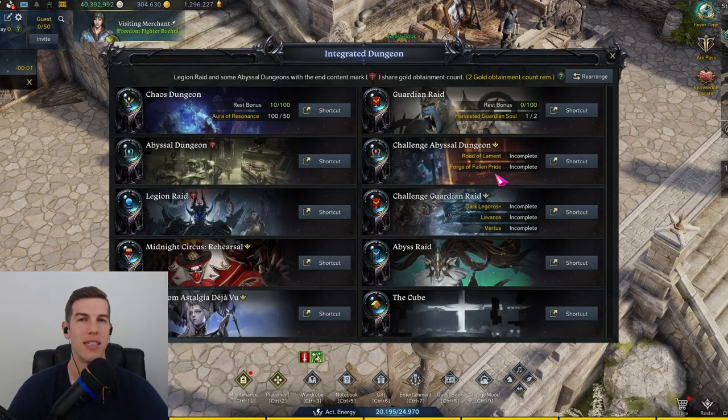Another couple of places to get tradable mats for your Aromancer are the challenge abyssal dungeons and the challenge guardian raid. They are going to give you a lot of mats that you can use over the next four weeks, so make sure and do these.